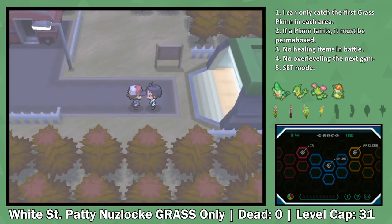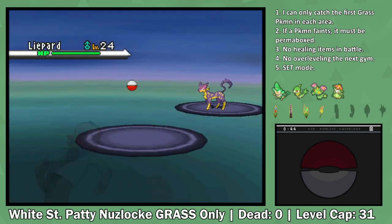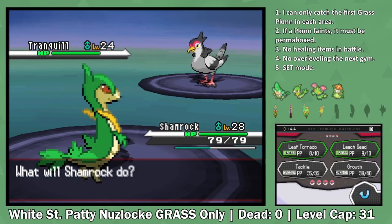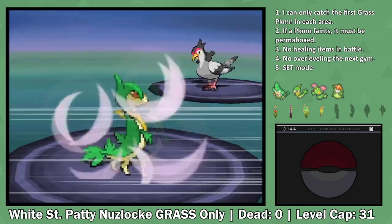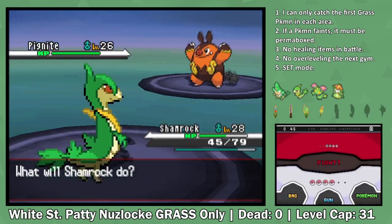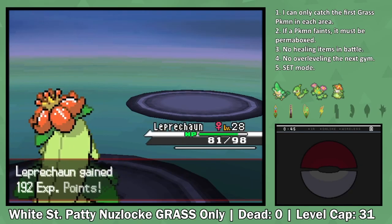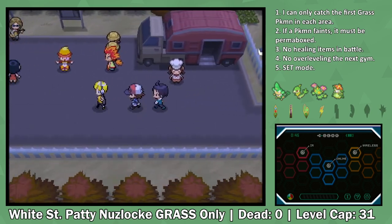As we exit Nimbasa having received the fourth Gym Badge, Charon battles us again, this time with a team that's more balanced. His team is closer to us in level, so I have to start off with a Leech Seed before hitting Leaf Tornadoes. The next Pokemon he sends in is a Flying-type, but surprisingly Tranquil is actually able to go down from just my Servine. When he sends in his Pignite, I make the switch into Simisage and hit a Dig to take out the Pignite in one shot. Finally, once his own Pansage goes down, we've won against Charon. Certainly a more difficult battle, but not too bad.